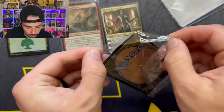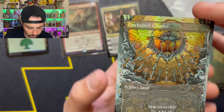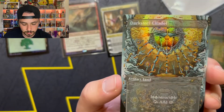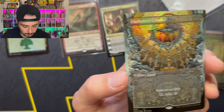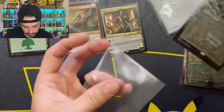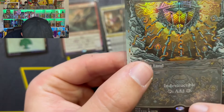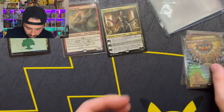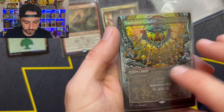Our bonus card is Darksteel Citadel — indestructible artifact land, tap to add colorless mana. I have one of the simple basic ones in my Eldrazi deck, but I think this is the one that's gonna have to replace it. I'm gonna have to throw some of these into some other decks. These are really cool. This one doesn't really have a face at the bottom — it's got something, might be a face, I can't tell. Well, that's it — that's the Secret Layer, one two three four five six cards. They always kind of give you a little bonus card in there.